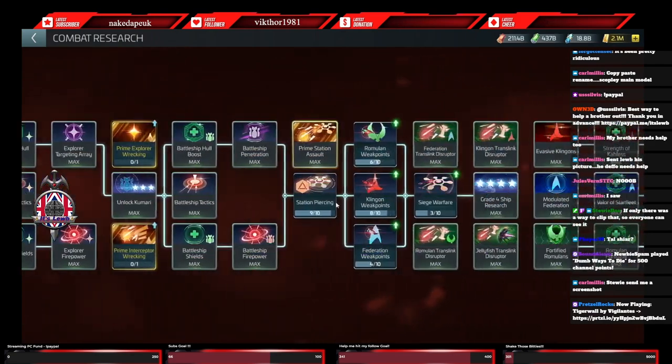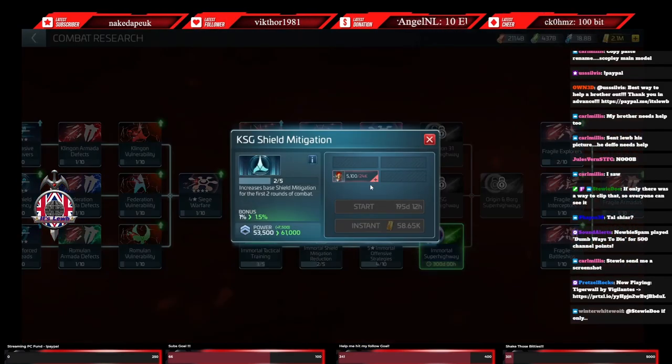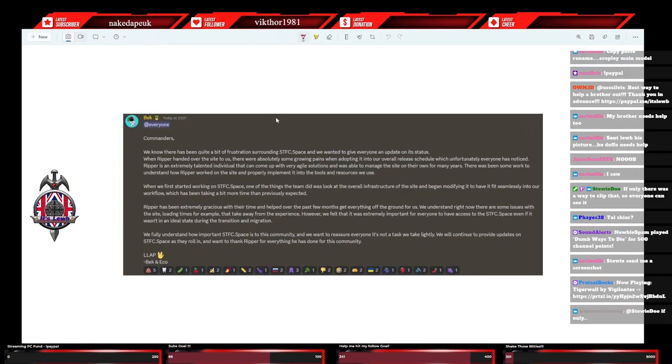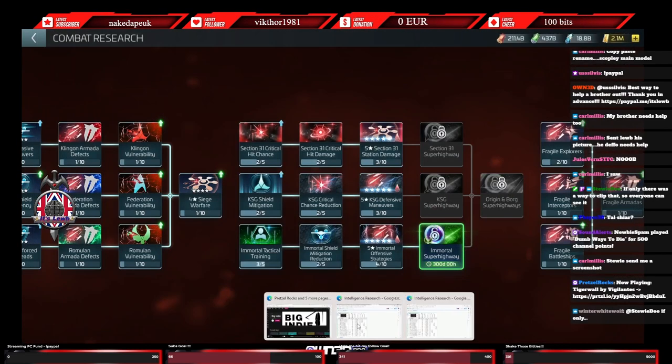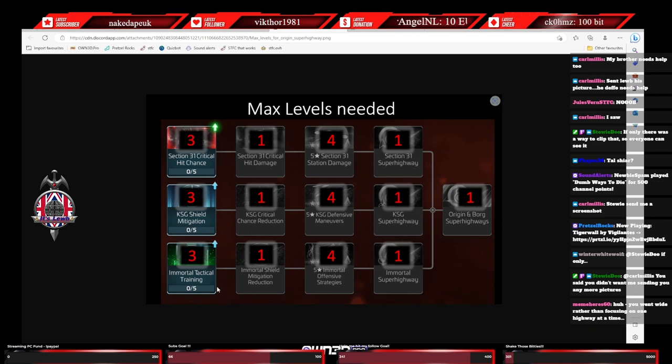Back into the combat tree - max the superhighway stuff and then you just do your research with your specific intelligence. At the moment I've got everything I need - I'm currently researching the Romulan highway, then obviously the Klingon one, then the Federation one after. The prerequisites - and this is what Jules has quite cunningly made in that spreadsheet - the first one in that block you need at level three, the second one you only need at level one. This is quite important to look at. Don't go any higher on any of the others until you've got all your superhighways unlocked.